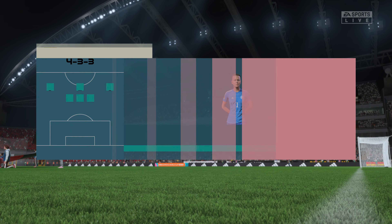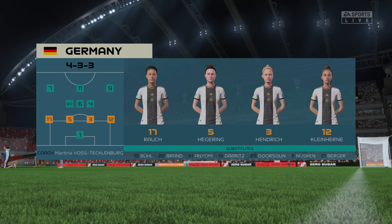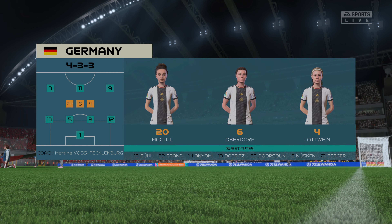Here's the starting line-up for Germany. It's a 4-3-3 with two out-and-out wingers, but they do vary their movement. They give width, but they also make diagonal runs infield when the ball's on the opposite flank. Their performances will be key today.